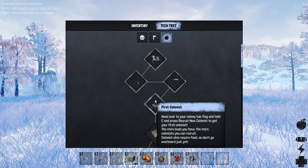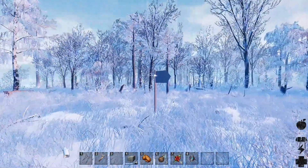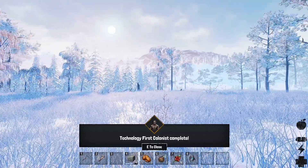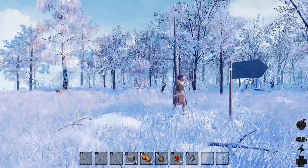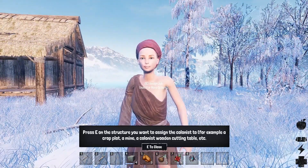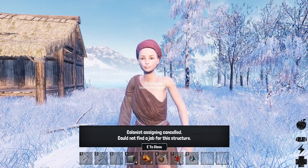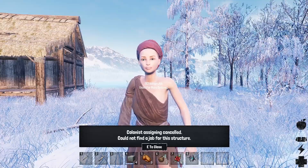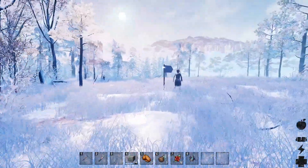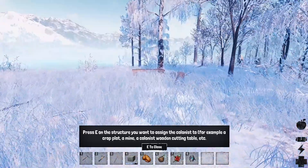We're advancing quite quickly. Head over to your colony hub flag and hold E, press recruit new colonists to get your first colonist — the more beds you have, the more colonists you get. We need more salt and dino leather for more beds. We can get one colonist now. First colonist technology complete! There she is — hello! Assign a job: press E on structures you want to assign a colonist to, like a crop plot, mine, or wood cutting table.